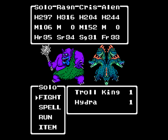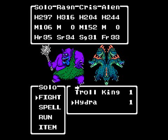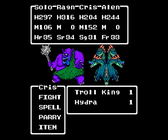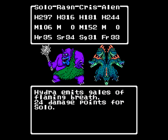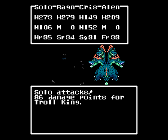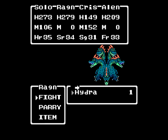Now with these guys, let's see - we probably just wanna take out the Troll King first. Will Boom work? No, it won't work on the Hydra, or at least not very well. So basically, everyone go all out at the Troll King. Wait a minute - I don't need to worry about the Troll King casting Limbo on you, because all spells are locked here. Even the enemies can't use spells.